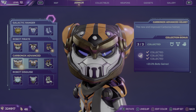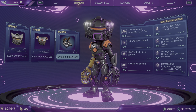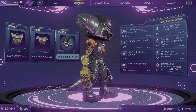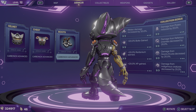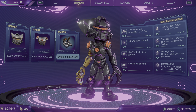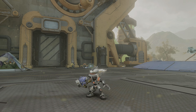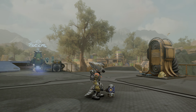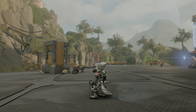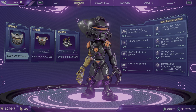Next we have Carbonox Advanced. This one increases bolts gained by 20%. All of these perks, by the way, are passive — so no matter what suit you're wearing, you get all the perks. Here's Carbonox Advanced, and here's what it looks like in-game. It's far more silver-ish in-game than it appears in the menu.